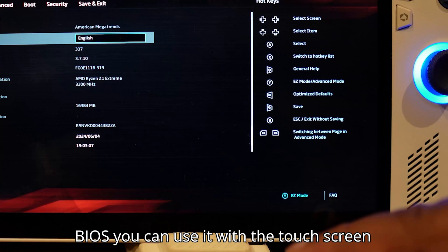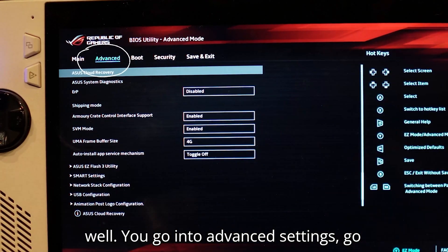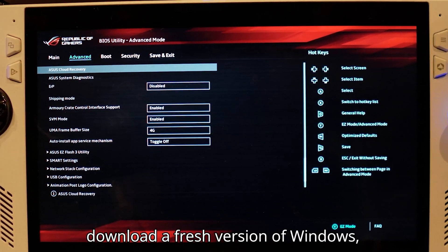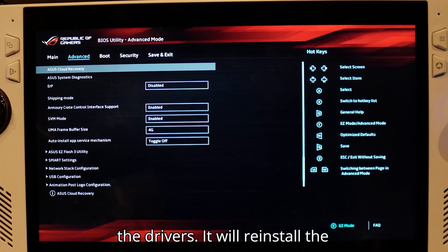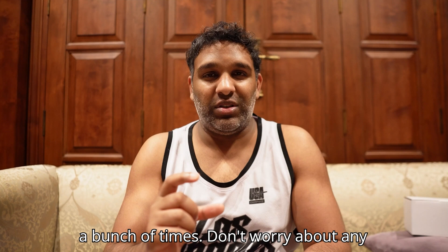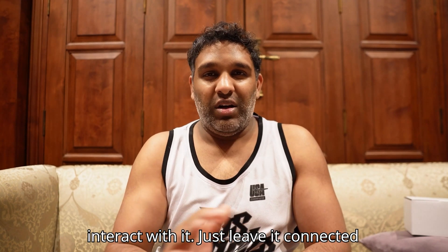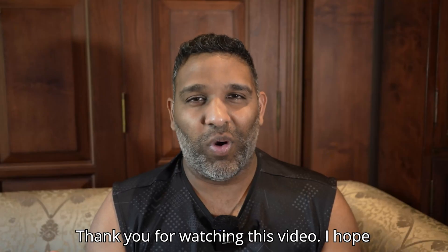Once you enter the BIOS, you can use it with the touchscreen or the handheld control buttons. Go into Advanced Settings, then go into Cloud Recovery, and ASUS will do all the magic. It'll download a fresh version of Windows, reinstall it, reinstall all the drivers, and reinstall the ASUS software — which is Armory Crate. The screen will flicker on and off and the computer will restart multiple times — don't worry about any of it. Just leave it connected to power and the internet and ASUS will handle everything.